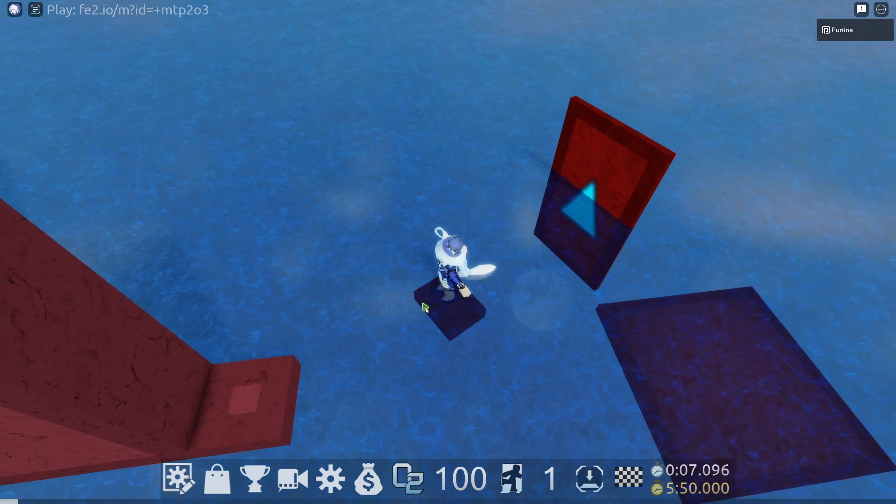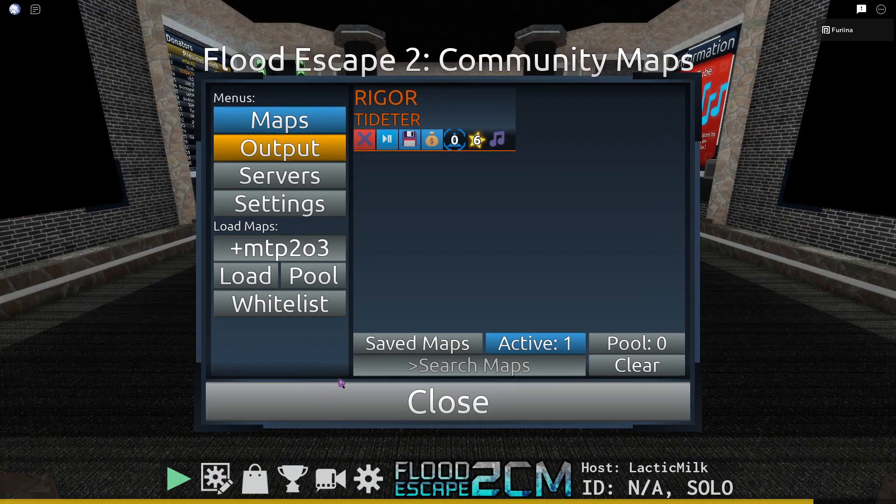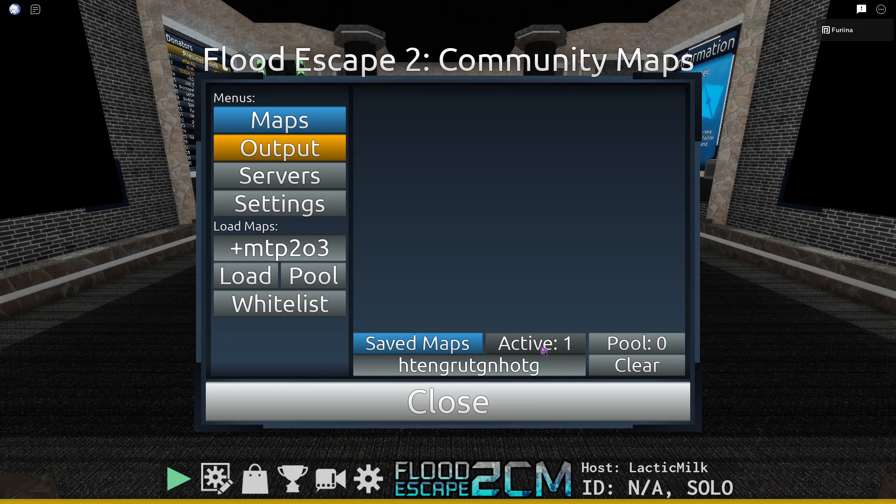So let me show you how to fix it — it's actually really easy. All you need to do is in the map list, there's this search map thing. You want to type random letters until nothing shows up in safe maps or in active.